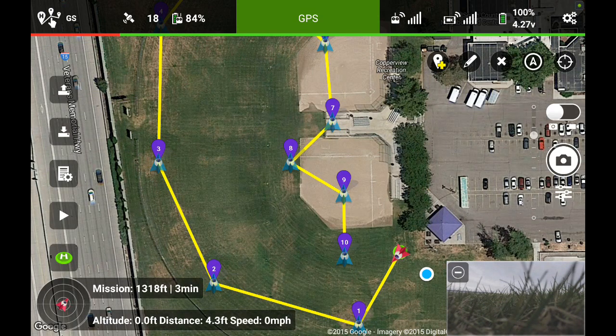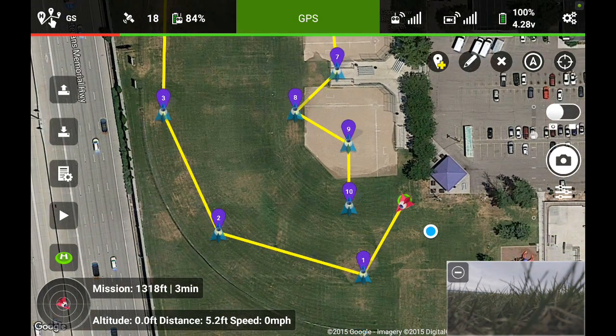I always like to set that last waypoint close to where I took off, because I always have the last waypoint set up so the Phantom 3 doesn't do anything — it just hovers wherever it ends up, it doesn't automatically land. I'm also going to use a point of interest to get the Phantom 3 to focus at certain waypoints on this point of interest.